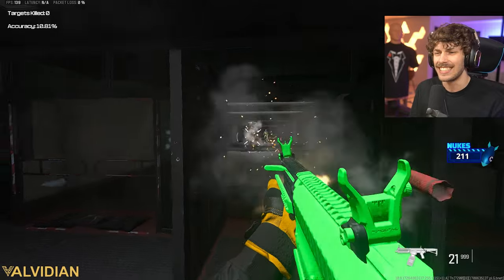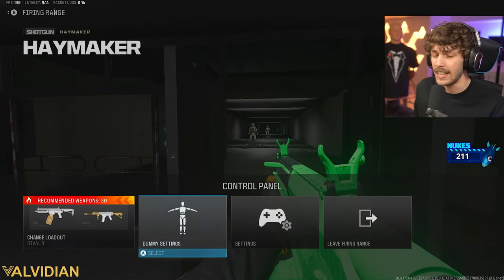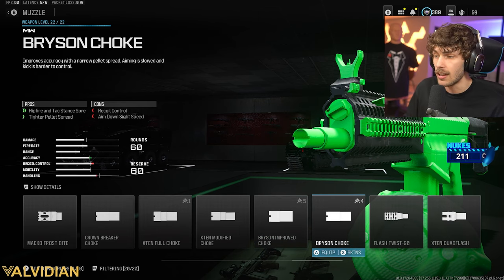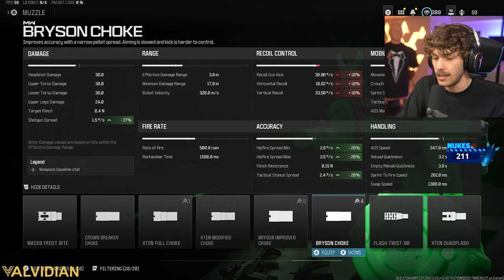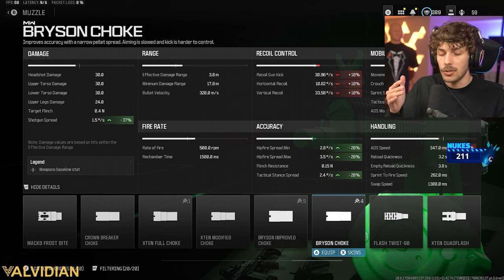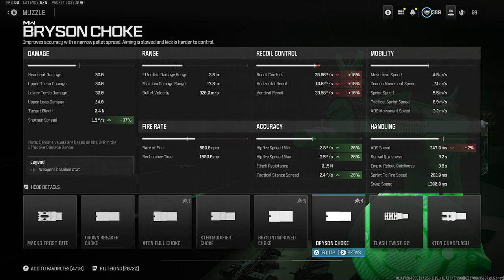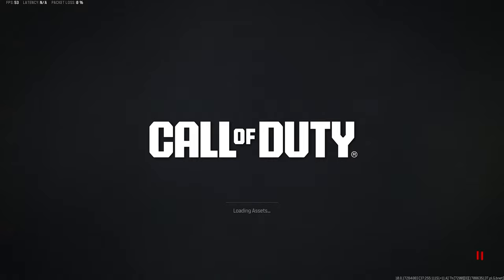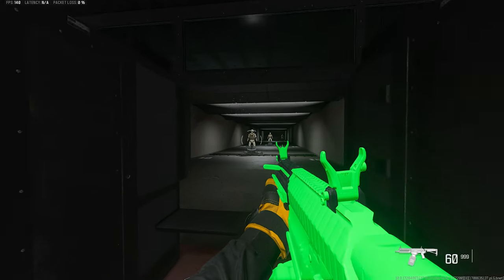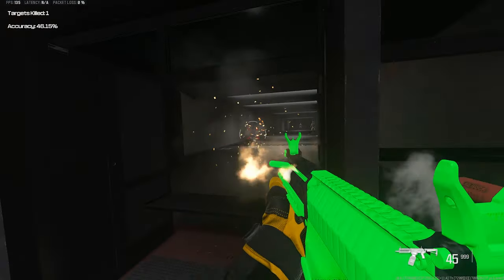The hit fire is pretty wide, so to minimize that we're going to the muzzle and adding a muzzle I use on a lot of my shotguns - the Bryzen Choked. As you can see on the left, it's going to decrease the shotgun spread by 37%. Yes, we lose some recoil control and ADS, but that's not going to matter at all because now our hip fire is going to be insanely tight. It's not super tight, but you don't want it too tight.